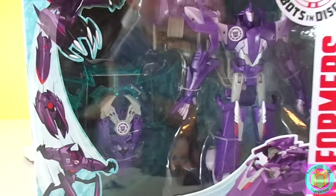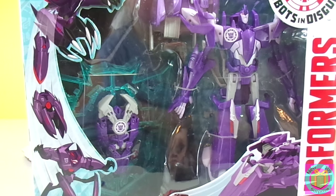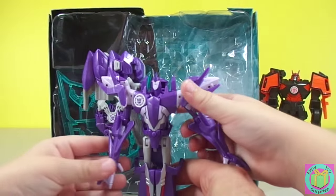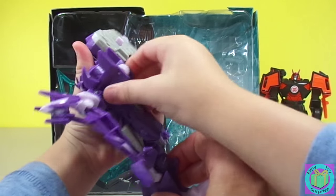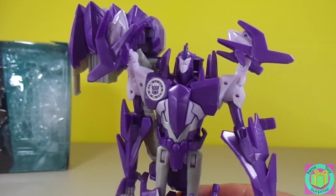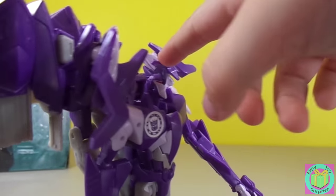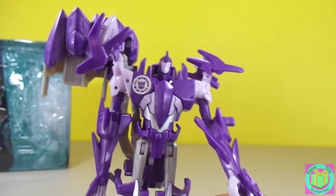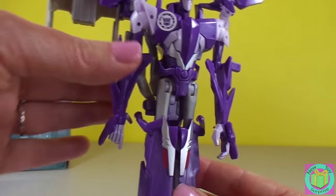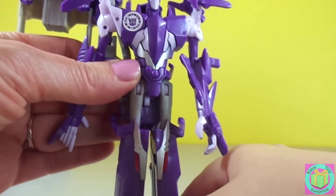Let's see what he's transforming! That's easy! Let's get Fracture and Air Razor out of their box! I wonder what he turned into! He looks so awesome! His name's Fracture! Fracture looks pretty dangerous, doesn't he? Yeah, because he has those spikes! Look at those spikes on top of his head! Do his arms move? Yeah, they move really well! Do his legs move? Yep, they move great!